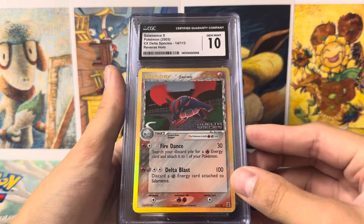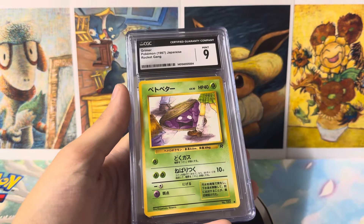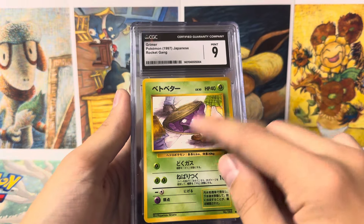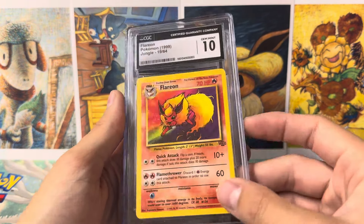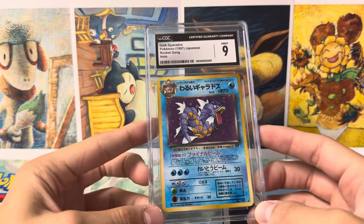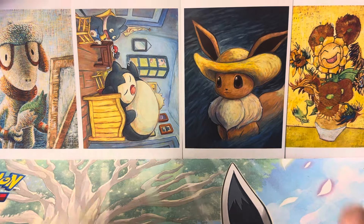We got a Salamence from EX Delta Species Reverse Holo — so cool, another Gem Mint 10. The Tyranitar got a 9 unfortunately, but still love that artwork. We got the Rocket Gang Grimer — this card is actually banned because it looks like Grimer is looking up a girl's skirt. The artwork was banned from English and they changed his eyes to looking forward. And then we got a Flareon Gem Mint 10 — very nice card. Dark Hypno has a swirl, got the Mint 9. And the last vintage card, we got a Dark Gyarados from Japanese Team Rocket at Gem Mint 9. CGC is a little harder on grading vintage Japanese — that card is perfect, I'm so surprised it got a 9.